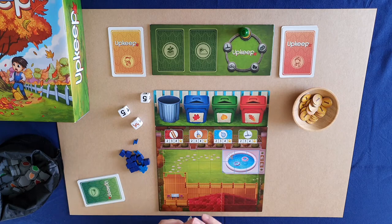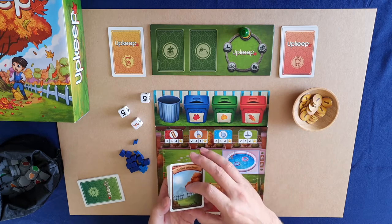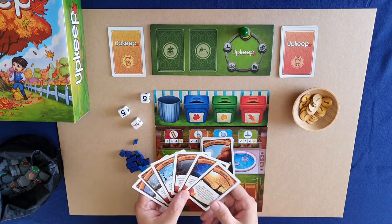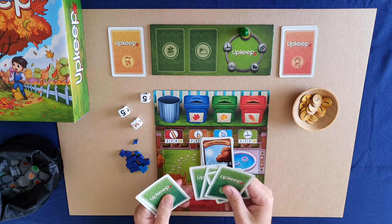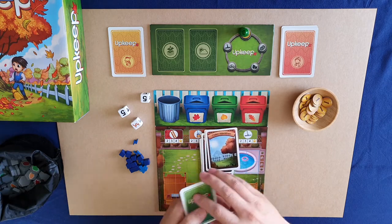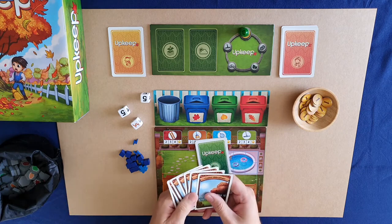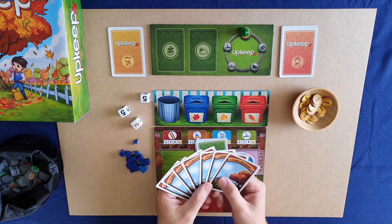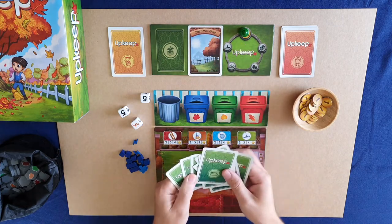The first thing you do in Upkeep is put together your weather deck. The weather deck is made up of calm weather cards, which indicate there's no unusual weather happening that round, and six unique storms. For a moderate game, I choose four storms randomly and discard the others without looking, and I choose seven calm weathers. If you want the game to be more difficult, add more storms and fewer calm weathers; for a more casual game, do the reverse. I mix the storms and calm weathers together to make my weather deck.